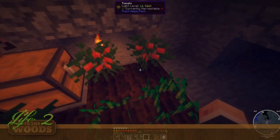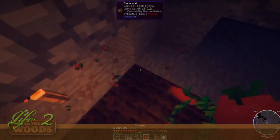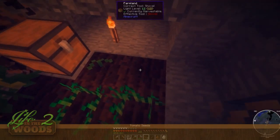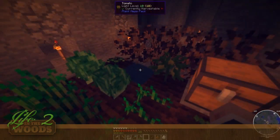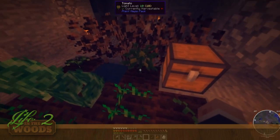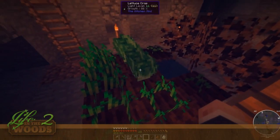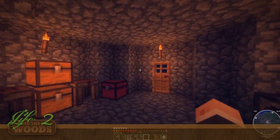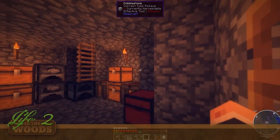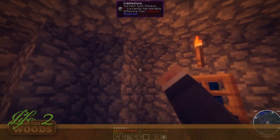This is actually pretty cool because it tells you on the top if it says 'harvestable' — so that means it's ready to go. Let me just plant this stuff out. We got some storms upstairs, and between episodes there was actually a tornado — it was pretty crazy.